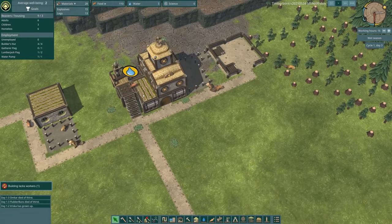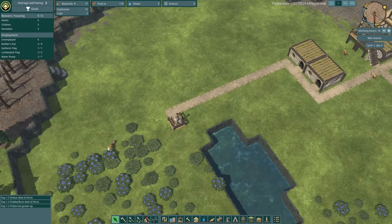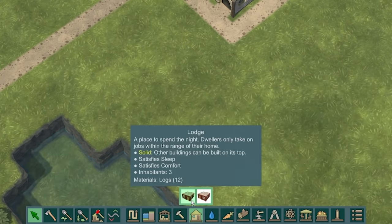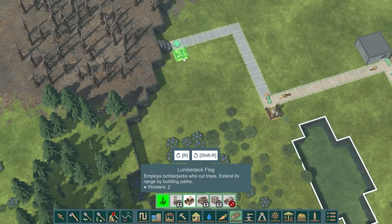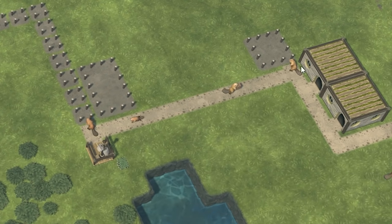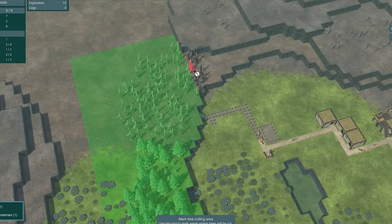So I'm going to come into the builder hut and reduce the builders by one. Jonathan Rama, you got sacked but now you are the berry king — you must carry on Omka's legacy and pick all the berries you can. We've got nine beavers for six houses, so three of them are still homeless. We're going to look at building another house. We're basically out of logs now, so I'm going to build another lumberjack post and a small warehouse — placed directly between the gatherer flag and the lumberjack flag, meaning these guys don't have to travel as far. I'll tell them to mark all of these trees — they're all good for wood.